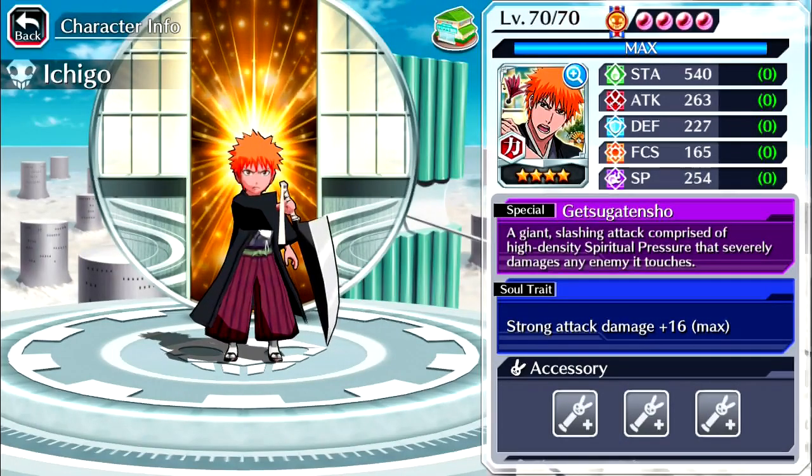Let's get his stats at level 70 and 100% on Sultry. Stamina of 540, an attack of 263, defense of 277, focus of 165, spiritual pressure of 254.